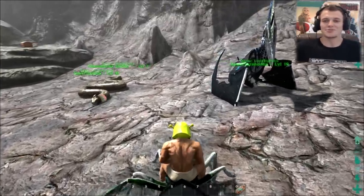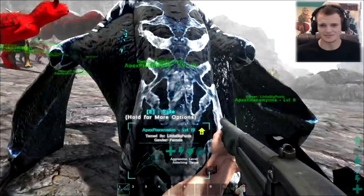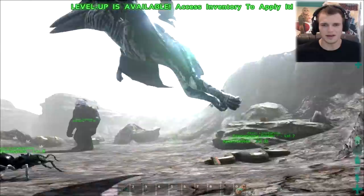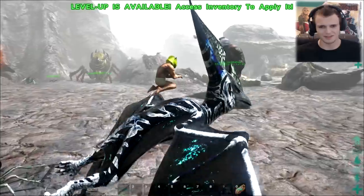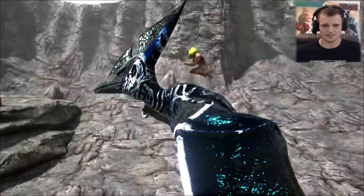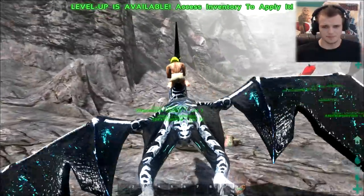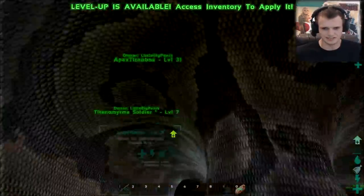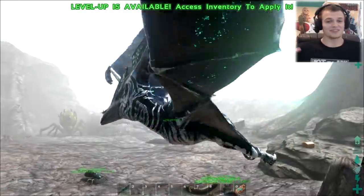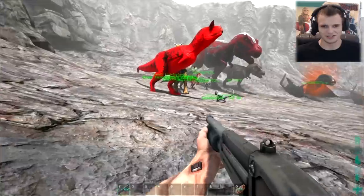Over here we have an apex Pteranodon, which is one of the sickest things ever. Look at its colors — it looks like its native land is the galaxy. Look how it's kind of ugly because I don't have a saddle on it, but still look at the freaking size of this thing. It's an Argentavis-sized Pteranodon, and for that I am thankful. Of course it still can't pick up things much bigger though — it's got the same pick-up ratio. I was very excited about this, because there are much bigger versions of flying creatures that they've left out.